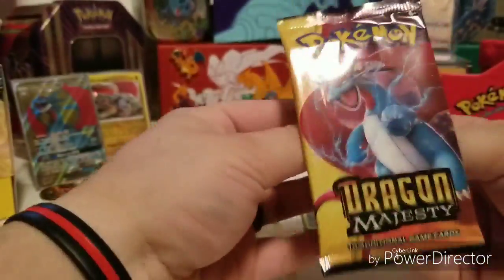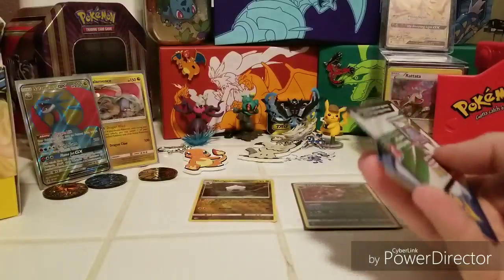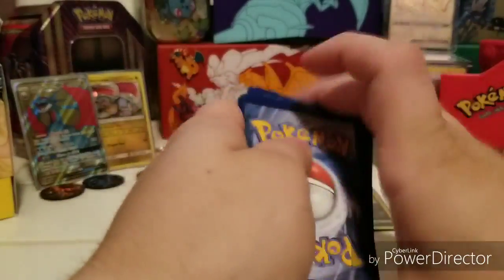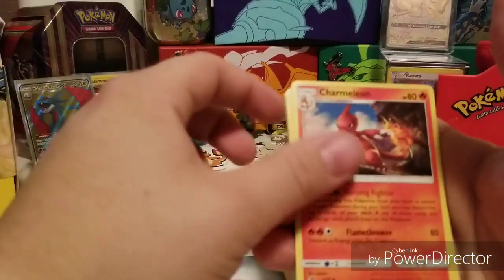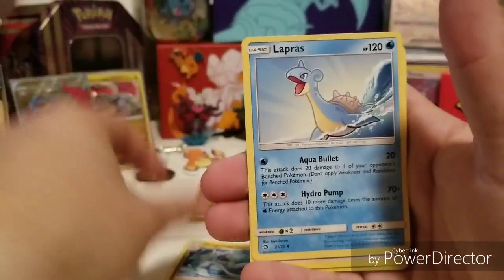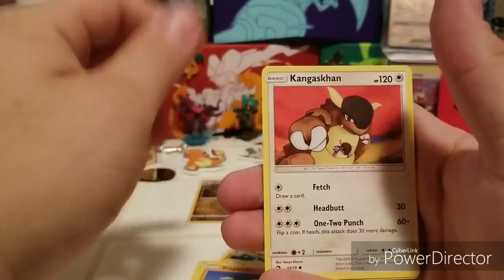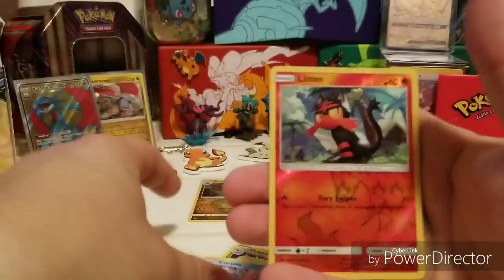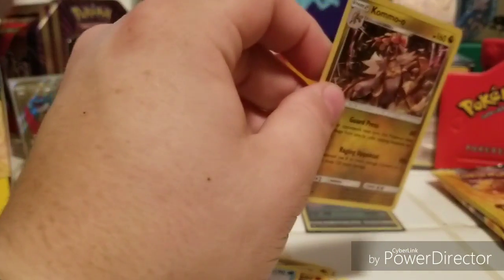Moving on to our Salamence pack art for pack two: Energy, Charmeleon, Dragonair, Lapras, Swablu, Trapinch, Kangaskhan, Horsea, Corsola, Reverse Litten, and a Kommo-o Holographic.